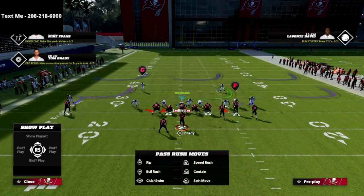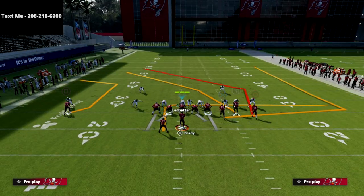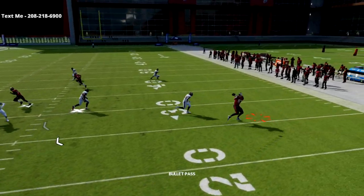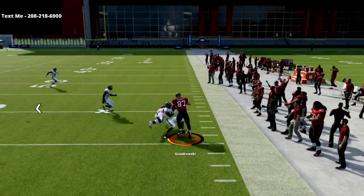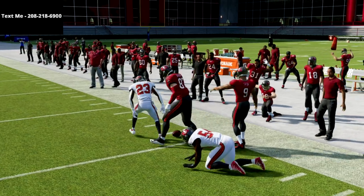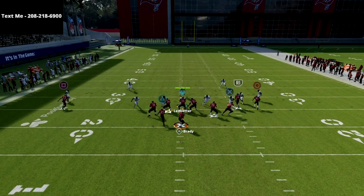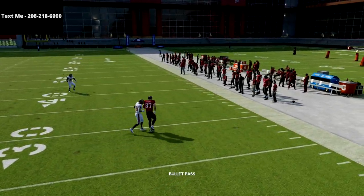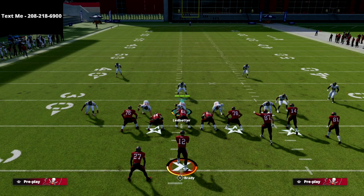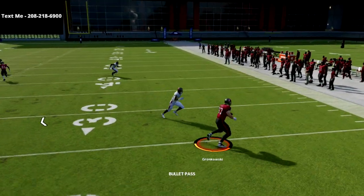Once your opponent starts to see that, they're going to drop more people into the middle of the field, which opens up your high-low reads on the outside. The wheel route to the tight end is a little bit better than your traditional flat route. The reason it's better is because a purple zone out there trying to cover it — that wheel route is really going to continue to run, whereas a flat route would turn back at that point and not be a good read.